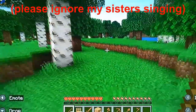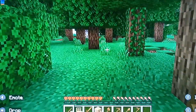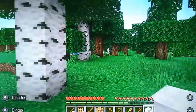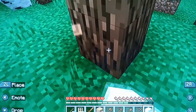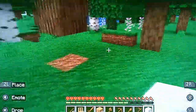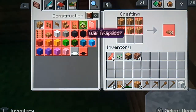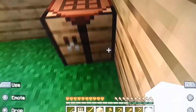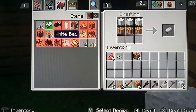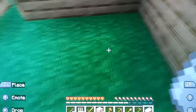First, to make a bed you have to look for some wool. Once you've found three pieces of wool — you may have to cut down a few sheep — you also need three oak planks. If you've seen my first video, you'll know how to make planks. Craft them together and it will give you a white bed. Collect the white bed and place it anywhere in your room.